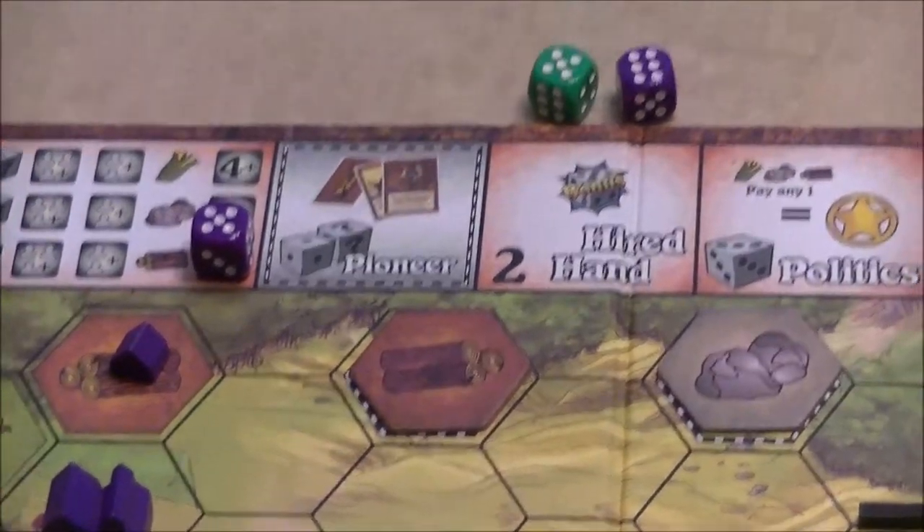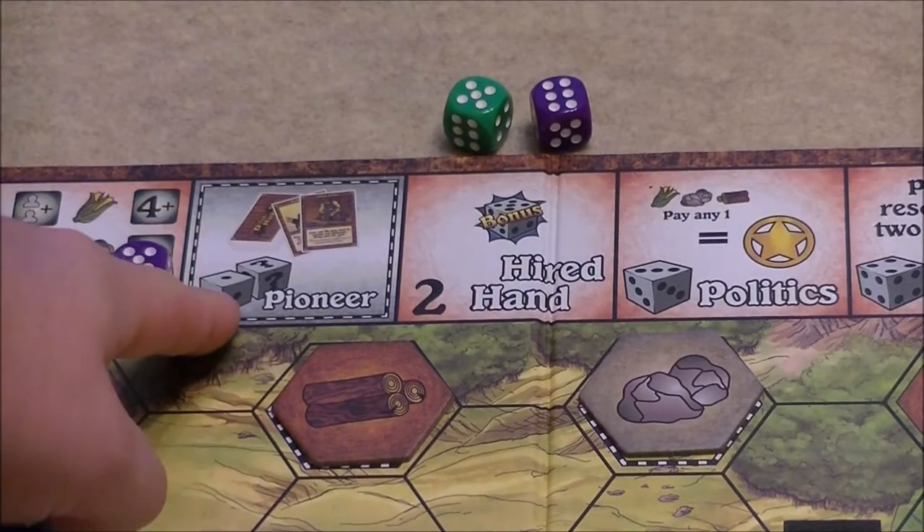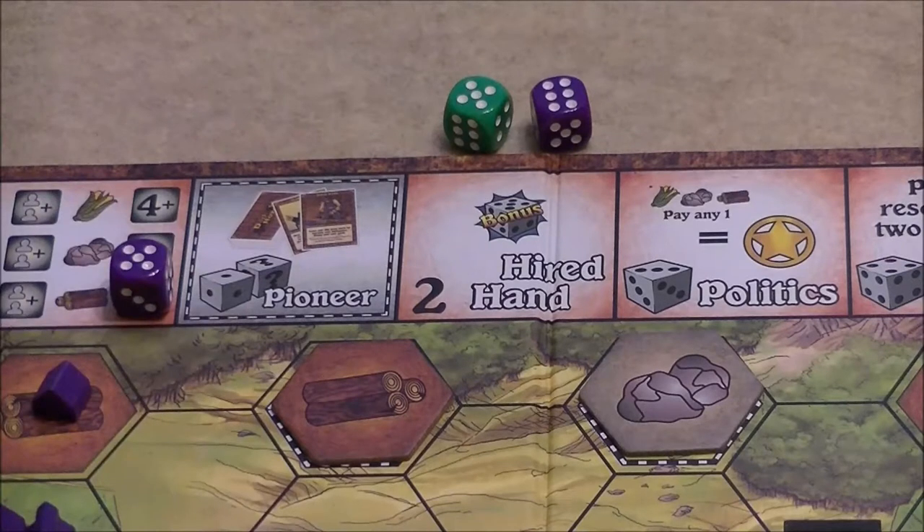The pioneer space requires a natural one plus any other die, and that lets you draw two action cards, keeping one and discarding the other — if there's an event card, it must be placed right away. The hired hand space requires a two — either a natural two or two ones — and lets you roll a third die for the next turn, giving you that extra die to work with.